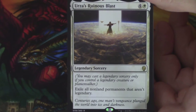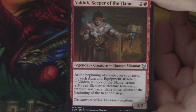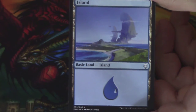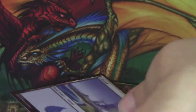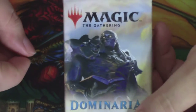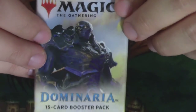And then our legend is, likely an uncommon — it is. It is Valduc, Keeper of the Flame. Very, very cool. Behind Valduc, a Plains — and this is a nice-looking Plains — and a Saperling Token. Not that I haven't seen it before, but I still wanted to comment on how good it looked. We have Karn next. Look at how shiny Karn is, even on the front of the pack. So cool.